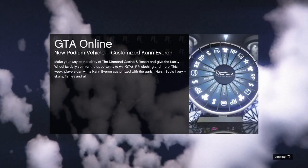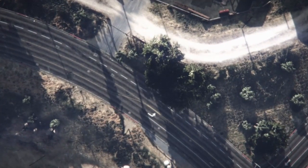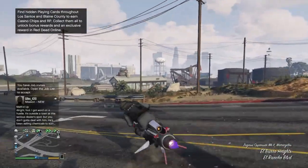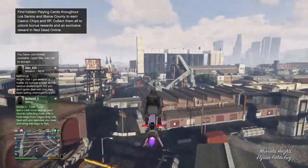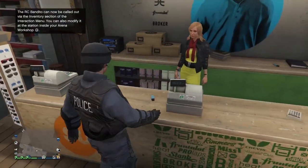Once you quit the job, it's gonna load you out and you will spawn in with the outfit into free mode. Once you're in free mode, you just want to go to a clothing store and save this outfit.